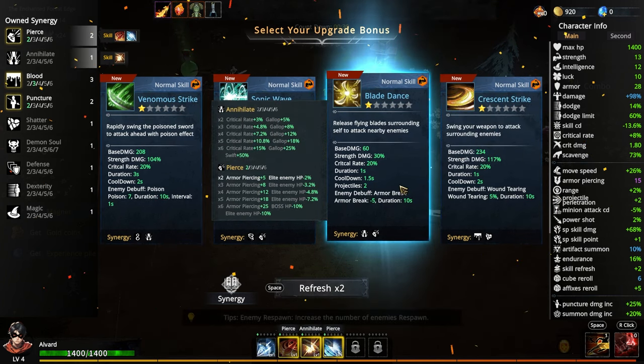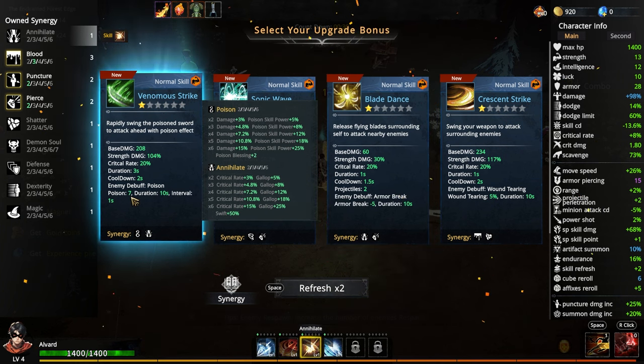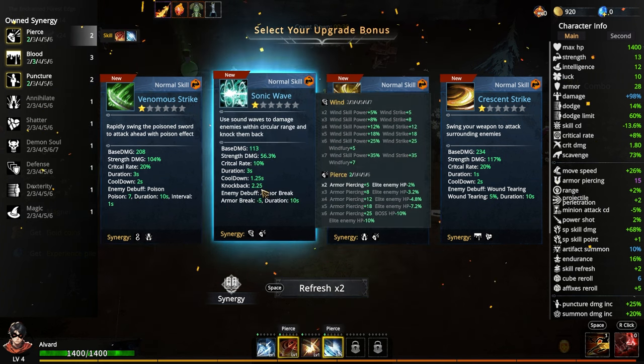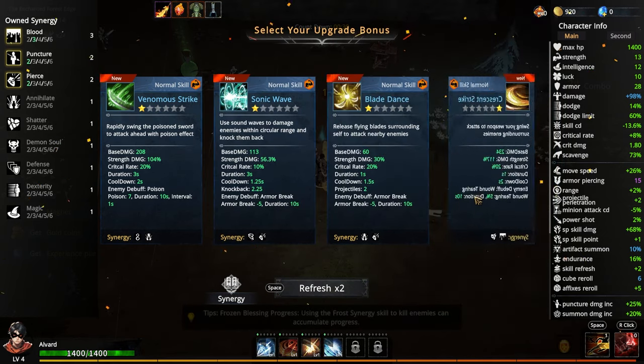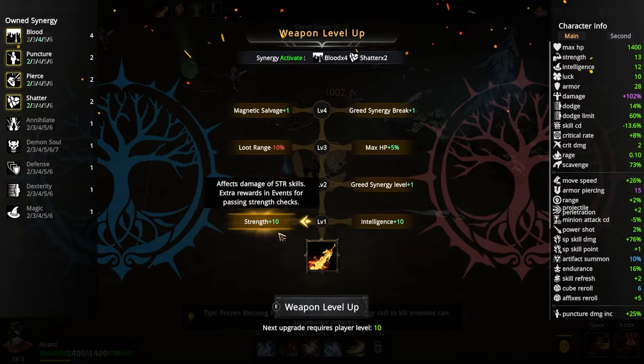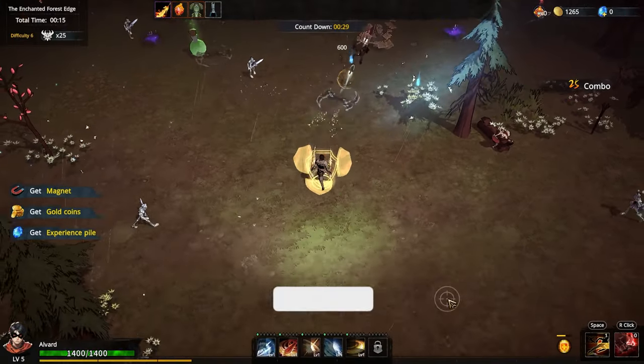I'm going to refresh that Blade Dance, so I'm pressing Analyte. Pretty much Strike Poison and Analyte. Cushion Strike is a Blood skill and Shadow — let's do that. Wow, those are negative 10% loot runs. I did max out the weapon too, by the way.